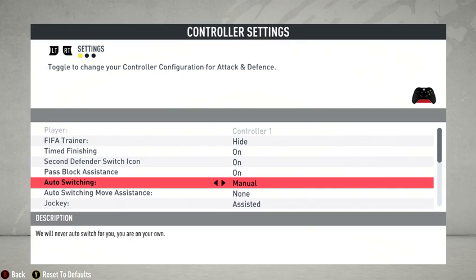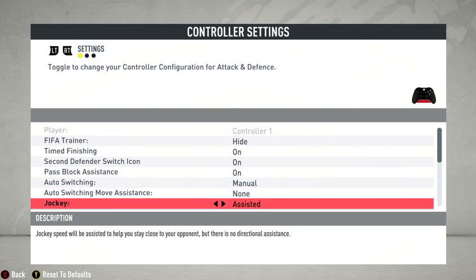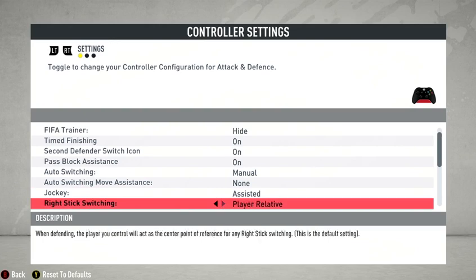He has player switching set to manual. He's very confident that he knows when to switch between players — for example, when there's a loose ball or when somebody crosses and the computer won't automatically switch to the closest player to head it away. He does play on manual switching. Move assist is off — I do that too. He mentioned one of his friends told him to switch it to assisted because he might be giving an advantage to opponents, and he said he is now playing on assisted.